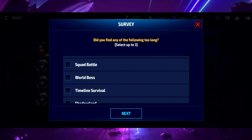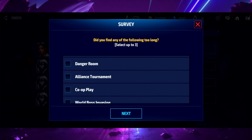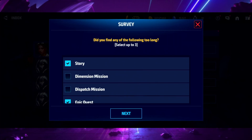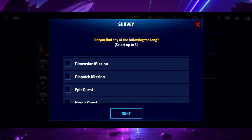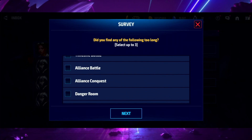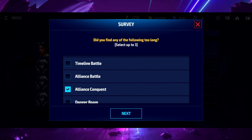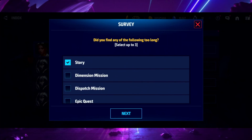Did I find any of the following too long? Story is a bit long, epic quests are kind of tedious, timeline survival is really annoying - I don't even play that. Alliance Conquest I'd like to be shorter. The new epic quests aren't really that long, it's just annoying with all the energy research missions. I'm going to choose Alliance Conquest hoping they'll cut it down from four days to two or three days - that would make it easier for people to fit into their schedules. Part of me really wants to go with epic quest too.